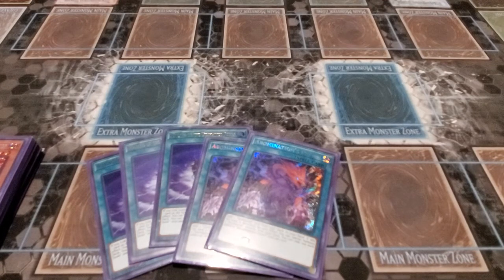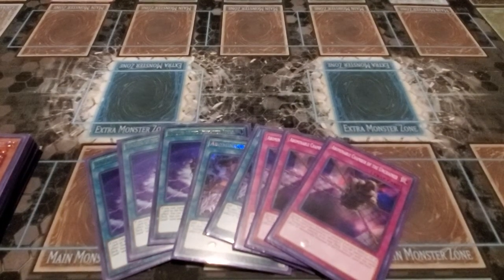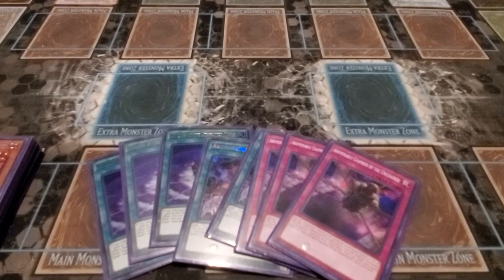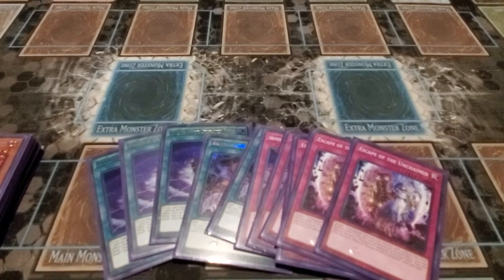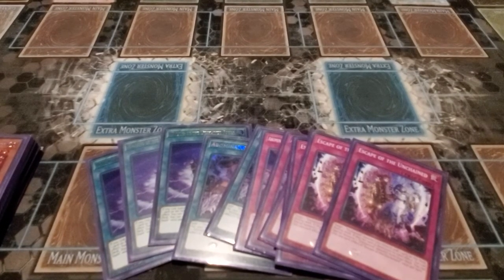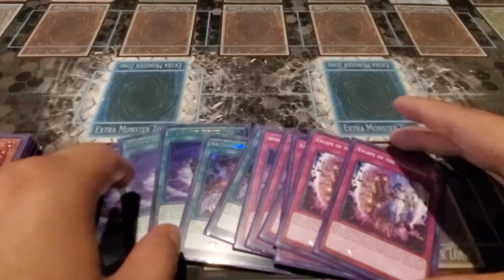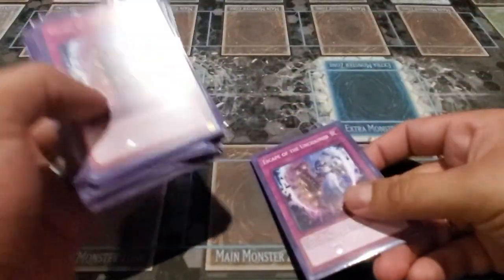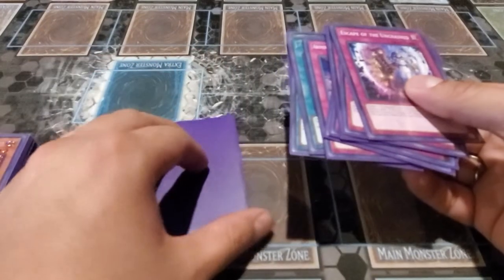Abomination's Prison also floats if they pop it. We also run three Abominable Chamber of the Unchained — like a Call of the Haunted, you can special summon one Unchained monster from hand or graveyard, and if this set trap is destroyed it floats into an Unchained monster from the deck. We run three copies of Escape of the Unchained as well. You target one Unchained monster you control and one card on the field, destroy both, and if this set card is destroyed it floats into an Unchained monster. For example, activate this to pop Wailing and one of your opponent's monsters — Wailing floats into another Unchained.